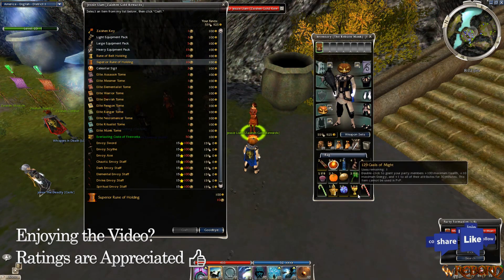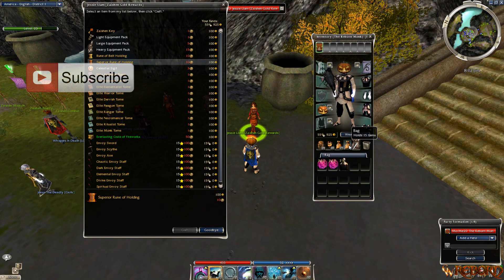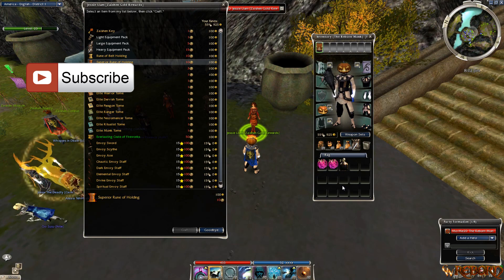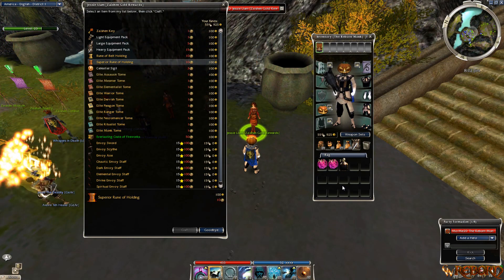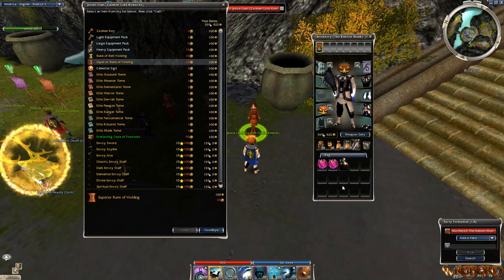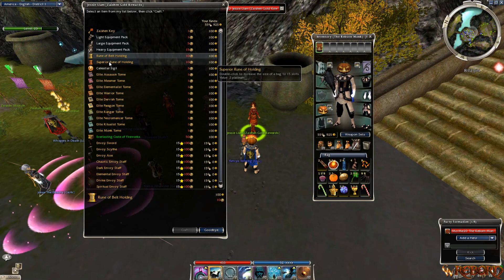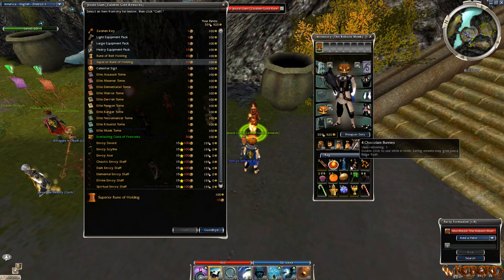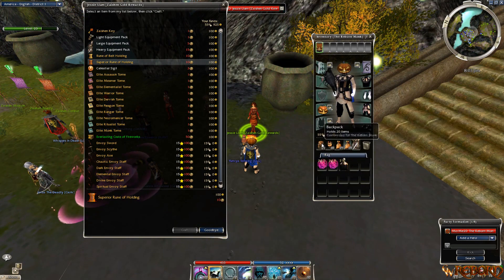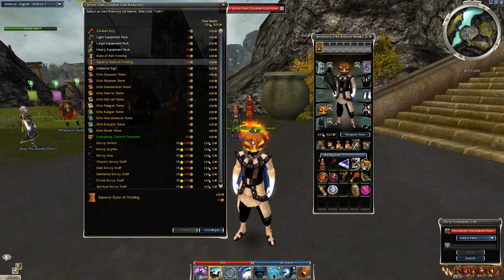It's kind of annoying when your inventory is full in the middle of a mission, vanquish, or speed clear and you have to trash or merch every gold or purple item — that merch value adds up. Especially nowadays with ectos being so cheap, normally 2.5 to 3.5k, much cheaper than the old 10 to 12k. Anyway, that's it — Rune of Holding and Superior Rune of Holding. Go ahead and upgrade your belt and bags if you care about it. Thanks for watching everybody, this is Guild Wars Reborn out.